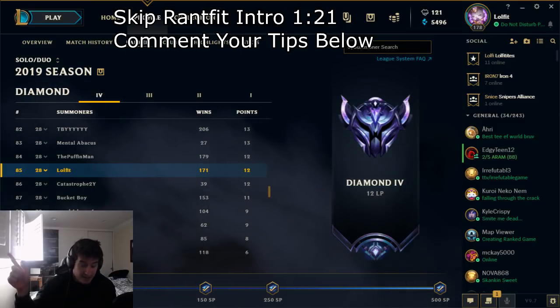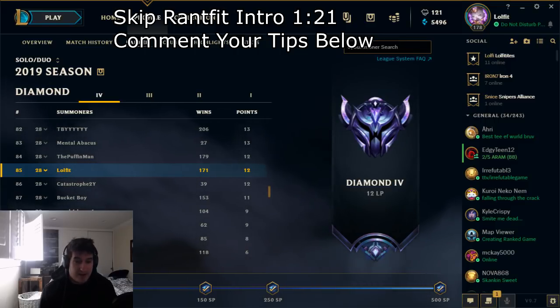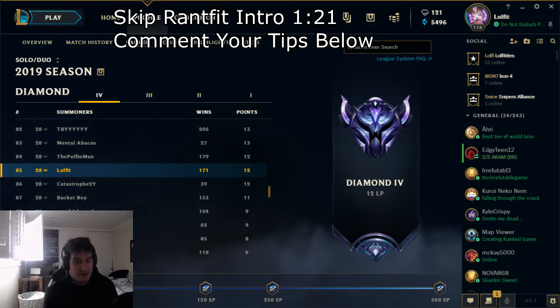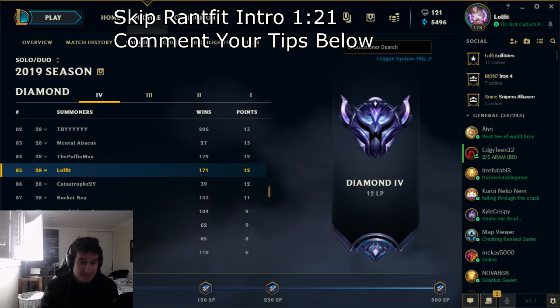I am a low Diamond player, so I'm not the best micro player, but I am a huge specialist in helping people get out of low elo. Since I started this channel I'd say I've helped around 100 people get out of Bronze, Silver, or Iron. With that lengthy intro out of the way, let's jump right into the five tips.